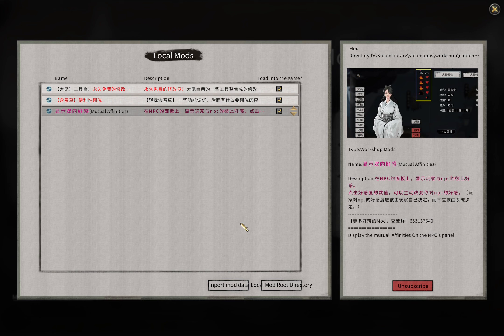In order to illustrate the content in this video — the affinity you have towards an NPC and the NPC has towards you — I've used a mod called Mutual Affinities, which you can find on Steam Workshop. It shows both affinities: the NPC's affinity towards you on the left, and your affinity towards the NPC on the right, which is normally hidden by the game. It is there in the game and quite important, but you just cannot see it.